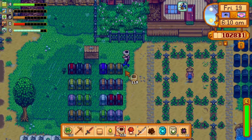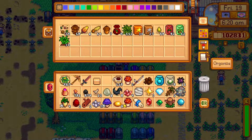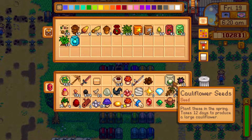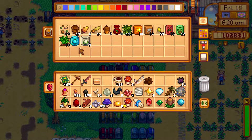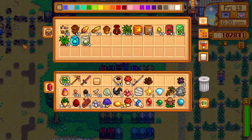We've got some seed stuff and sap to put away. Might as well do 'add to existing stacks.' We've got ancient seeds here and cauliflower seeds. We could plant cauliflower seeds — they're pretty inexpensive at Pierre's — but there isn't even enough time left in the season. It takes 12 days to produce cauliflower and we're already on day 19. The end of spring is the 28th day, so we can't plant those now. We could plant them next spring if we were so inclined.